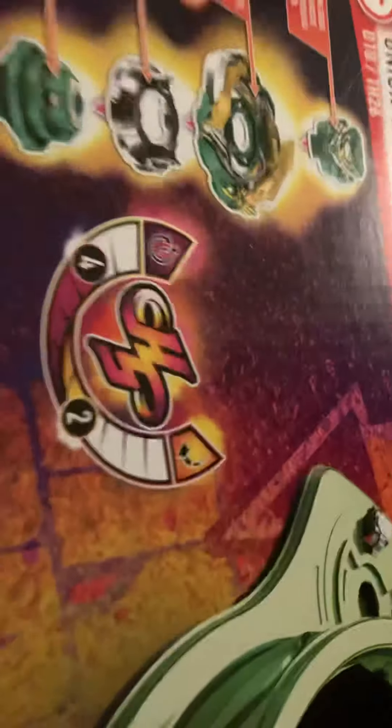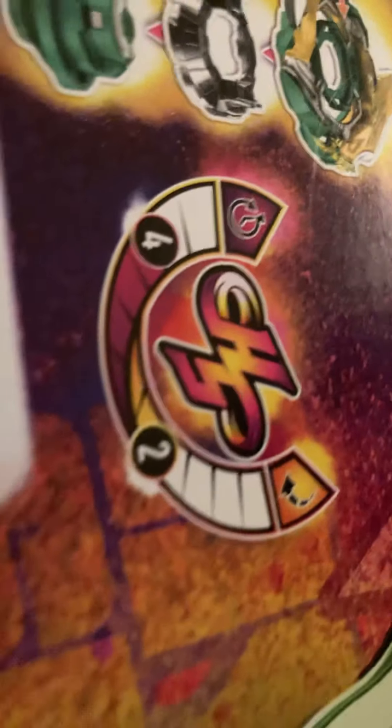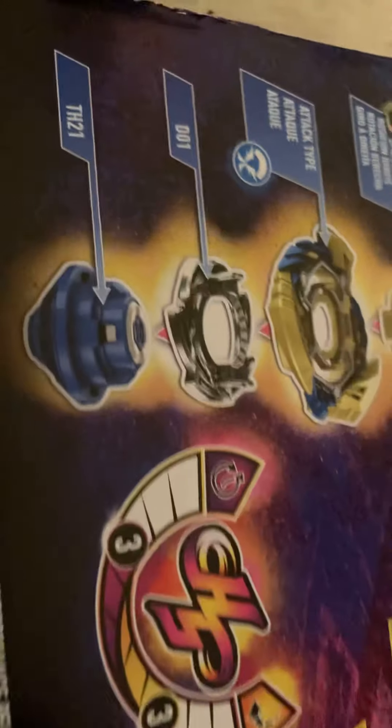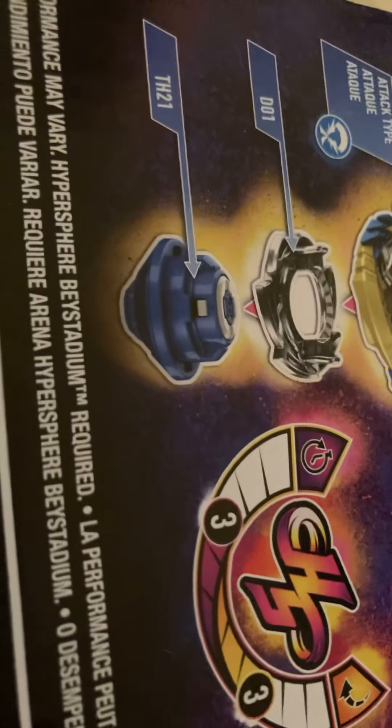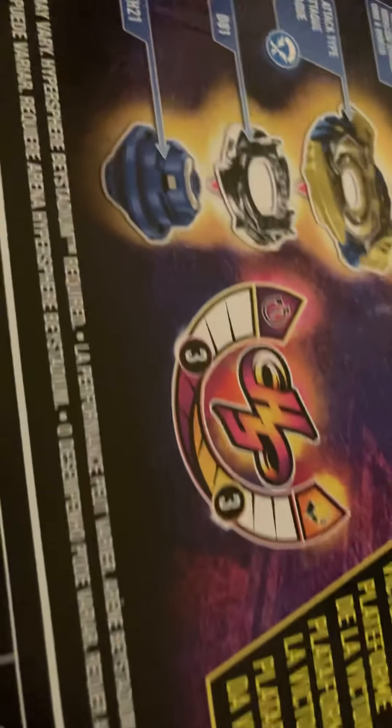Union Valtrex V5 has a TH-26 spin core, so that's decent with the spin time in F4 and rotation at 2. We also have Sword Achilles A5, right rotation, attack type, with a D01 weight disc and TH-21 spin core.